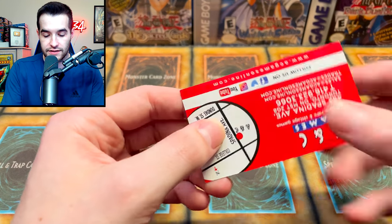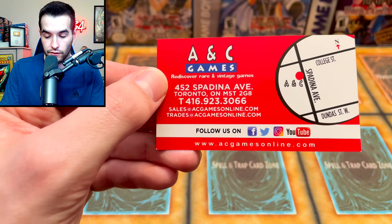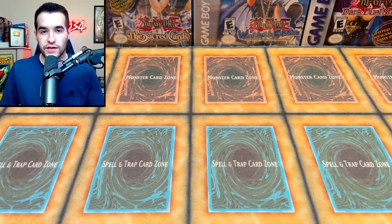It looks like there are some inserts in here, so we should show these. ANC Games — you can check them out on all of those platforms. You guys can go check those out if you want, and use the code I mentioned at the beginning.